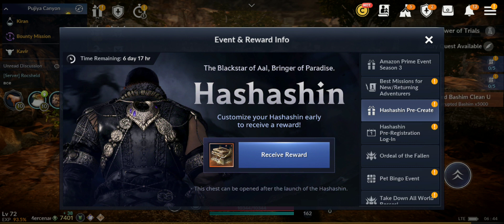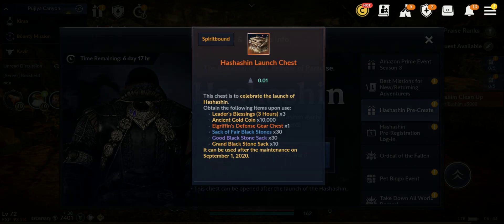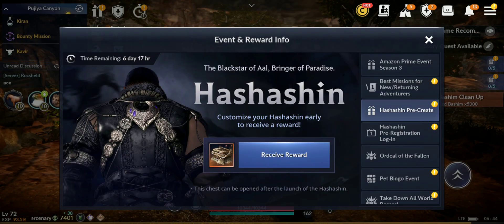Let's start by reviewing the new events. First one is the Hashashin customization event. You can receive the Hashashin launch chest, which includes Leader's Blessing three-hour buffs — three of them — which is very useful to level up the new character, 10,000 Ancient Gold Coins, the L-Griffin Defense Gears Chest which has a full set without the main and sub weapon, some Black Stones, and Grand Gear.